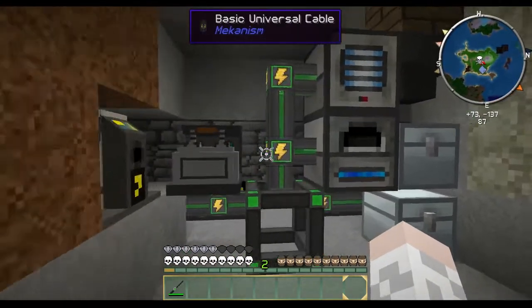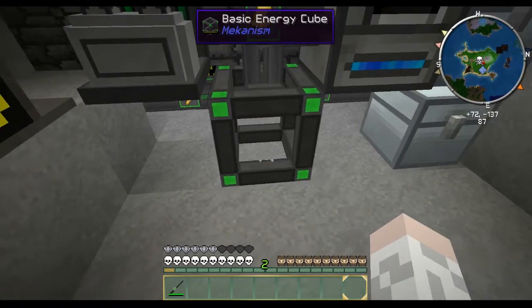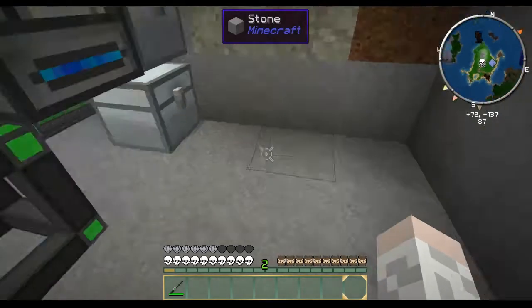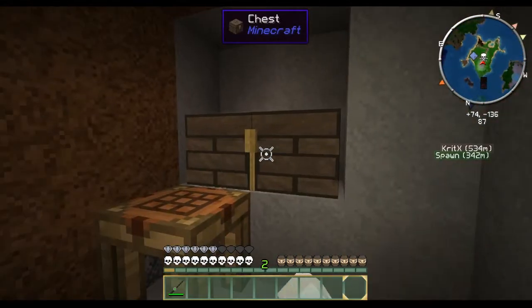It's only got one source block, so it's empty again. That's why I need to set this up. This setting means it will not output unless it gets full power, and this is probably around 200 RF a second. This is gonna go 86 times faster down there — that's what I'm hoping anyway.